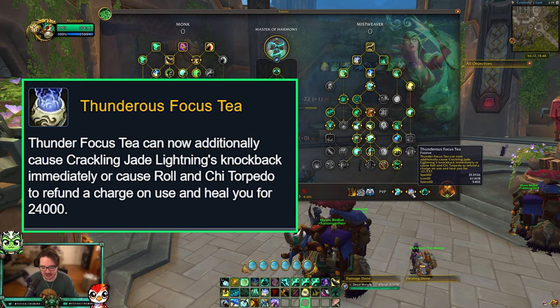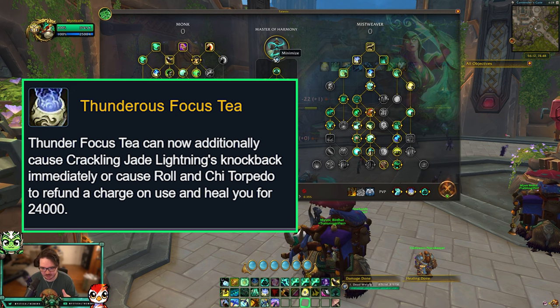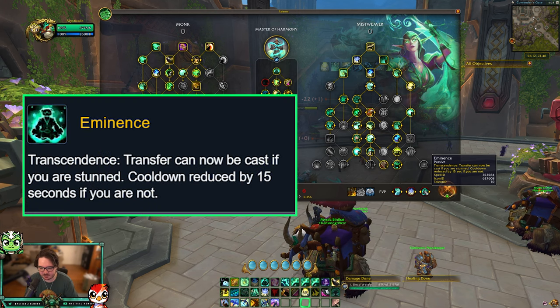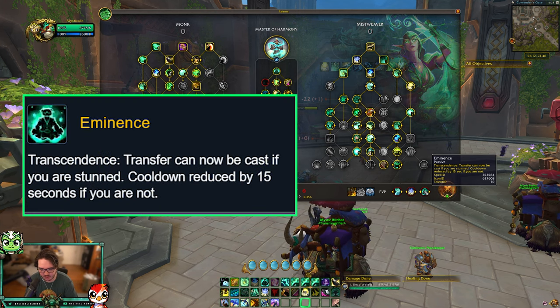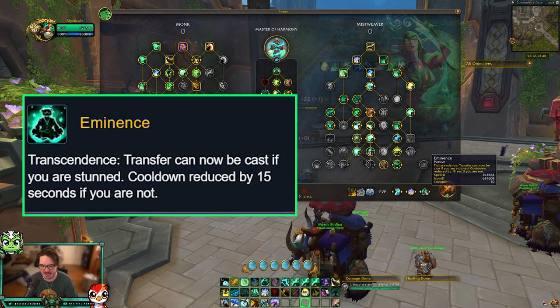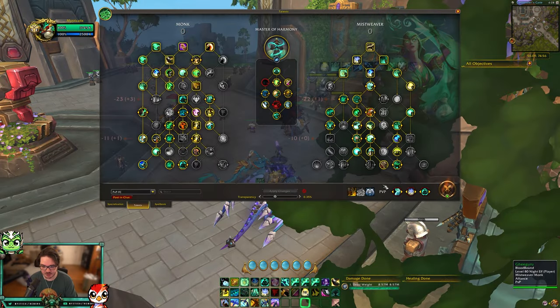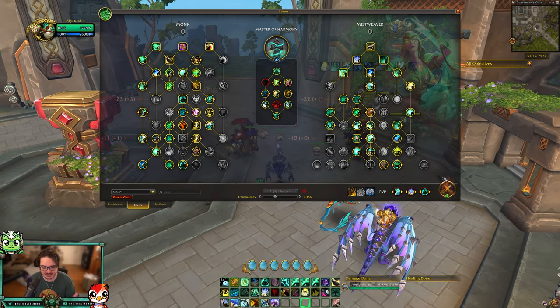Thunder's Focus Tea — this is what makes Mistweaver viable as a flag carrier. It makes your Crackling Jade Lightning do a knockback effect, or it causes Roll and Chi Torpedo to refund a charge when you use it, and it heals you. This is why you want to run Master of Harmony, so you get that second charge of Thunder Focus Tea. Finally, Eminence allows you to port while stunned, even while holding the flag — so if you're holding the flag and you get stunned, you just port away.